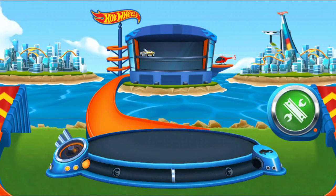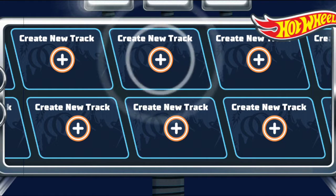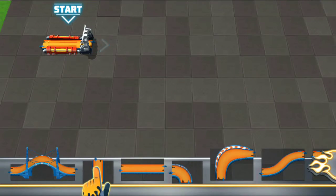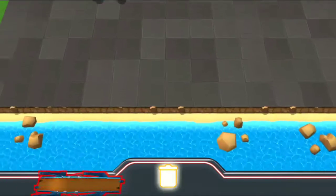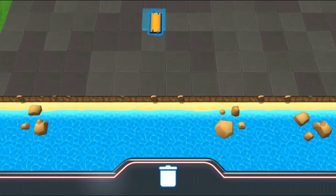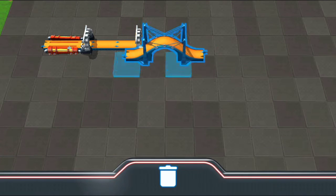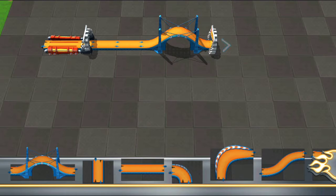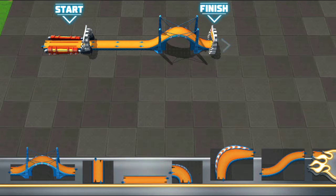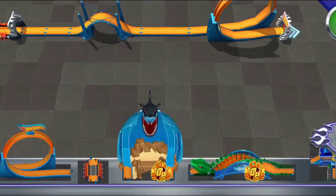We'll check out your garage later — I've got something much better lined up! Welcome to the Build-A-Race Zone! It's time to build your own epic racetracks! That's a ton of track pieces! Connect them to your launcher and get building! See that big arch over there? That's your goal — it'll move with you as you build your track! Neat, huh? Ready to race?